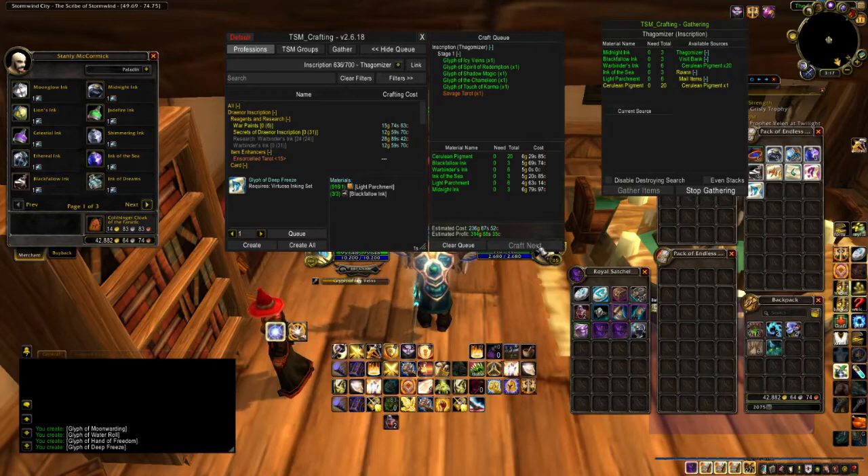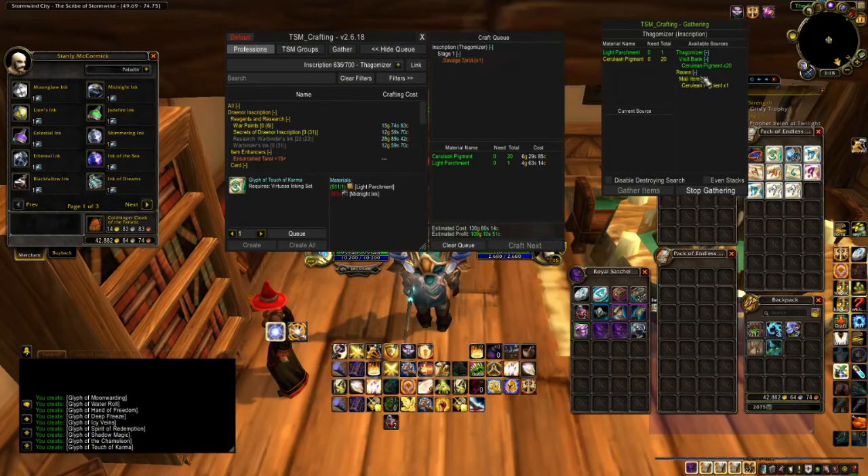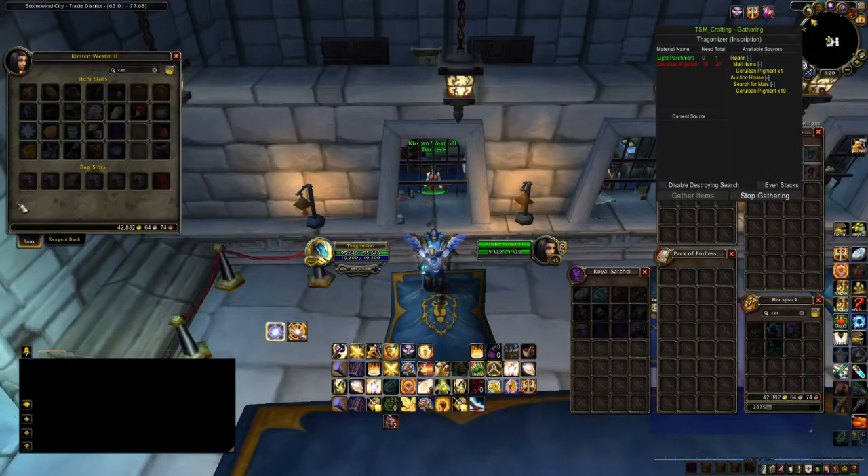Continue hitting Craft Next until you've made all your items or until you have run out of materials. Now if you have an orange item and it says Visit Bank for the materials, it means that TSM cannot craft because that item is in your bank slot and not your crafting tab. When you open up your bank, TSM will automatically scan your bank and your reagent bank tab for all the items. It thought I had the items needed in my bank, but upon opening it, it realized that it had old data.